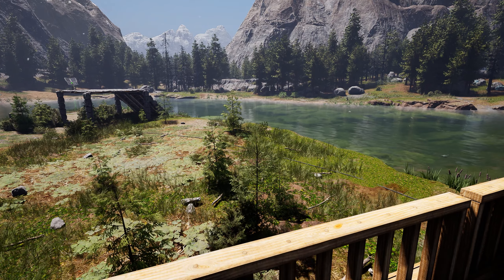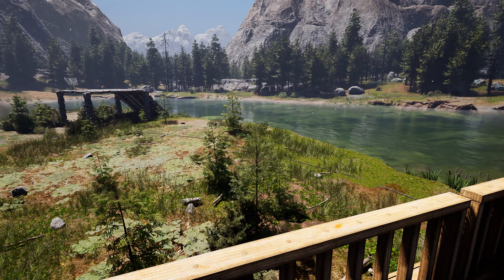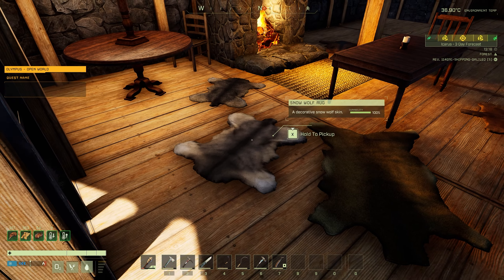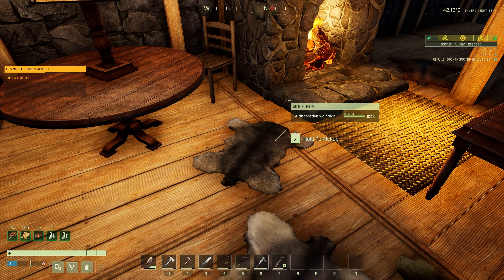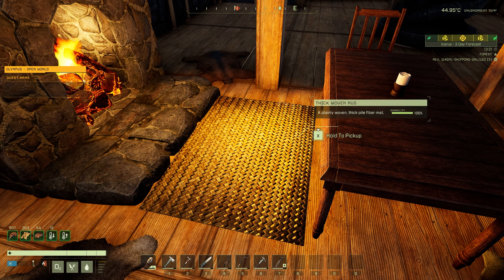There's also a nice quality of life change in regards to missions, which I'll show you a little bit later on in the video. In total, there are six craftable rugs coming in the week 87 update: the deer rug, the snow wolf rug, the wolf rug, the cougar rug, the hyena rug, and the thick woven rug.